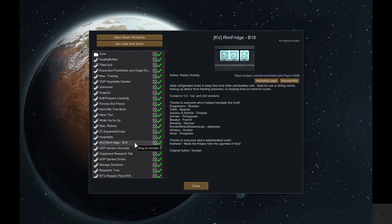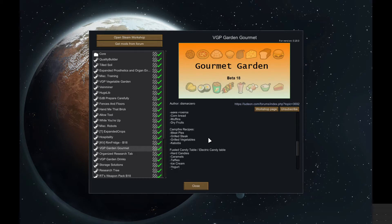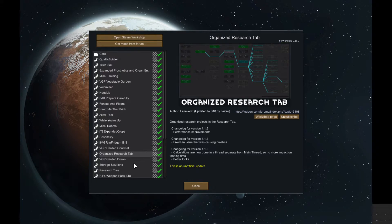Rim Fridge — basically you can get fridges, makes it a little easier. Gourmet Garden — so you can make chocolate and cheese and cookies and milkshakes, all that kind of stuff. It just adds a little bit more depth, makes it more interesting, more stuff to do, which is great. This is just the organised research tab, puts everything in order.